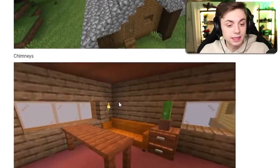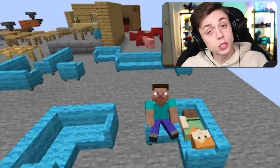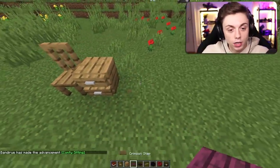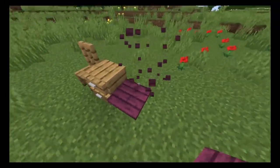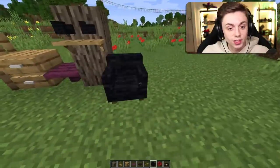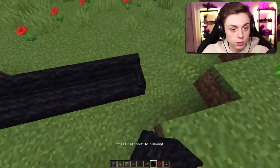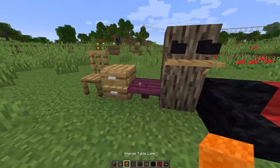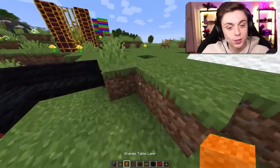Next up is an even better customization mod called Adorn. It basically lets you put a bunch of household items in Minecraft that you wouldn't otherwise have — like couches, shelves, and chairs. You can actually put stuff in the drawer. They also have different kinds of wood. You can make a really long couch, change the color, and it will all stick together. This mod is a no-brainer if you love interior design. The attention to detail is super awesome.